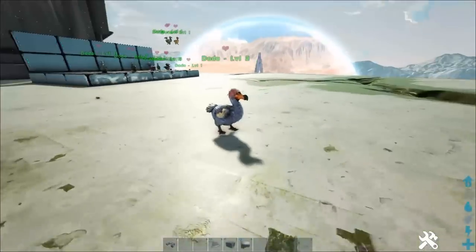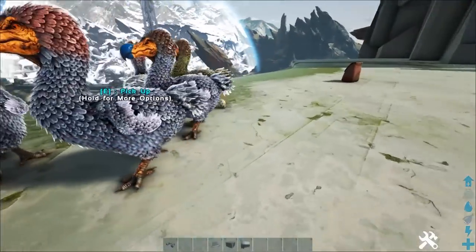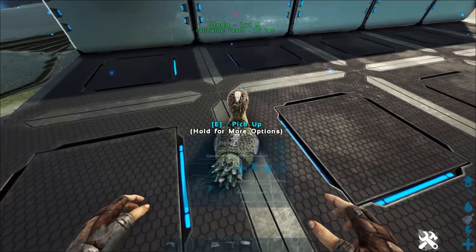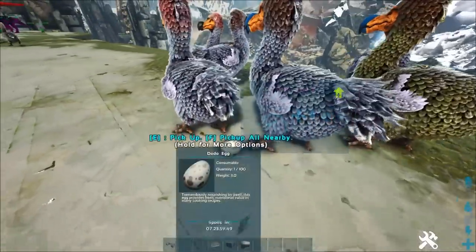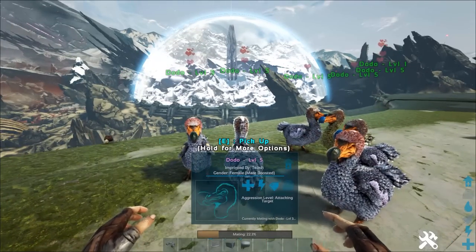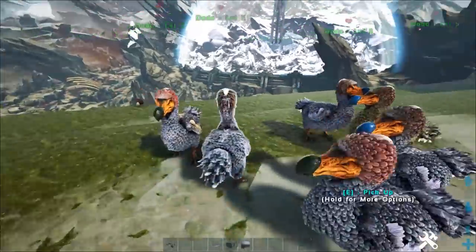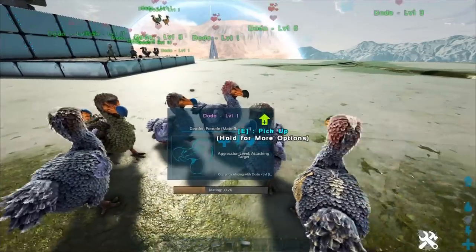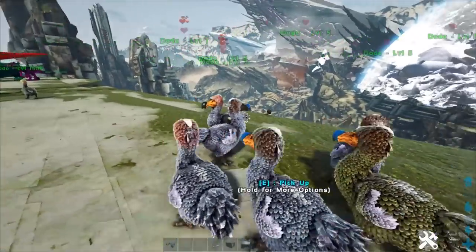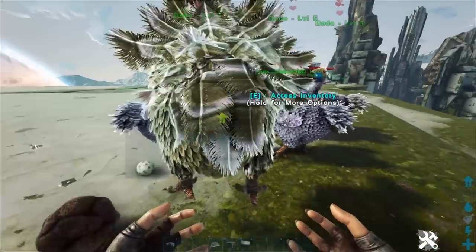Our level three male is now breeding with the females. Another egg comes in — it's a female, not what we need for a replacement. We throw any non-useful eggs over the edge. Our males do not have more than 20 mutations — females less than 20 can still contribute a mutation. A lot of people say females need zero mutations; they do not need zero as long as they have less than 20. Our mutated level three male paired with level five females means we're guaranteed not to have level one eggs going forward.